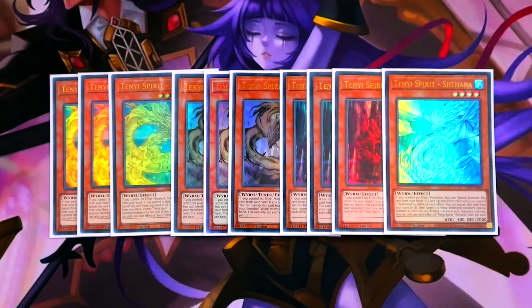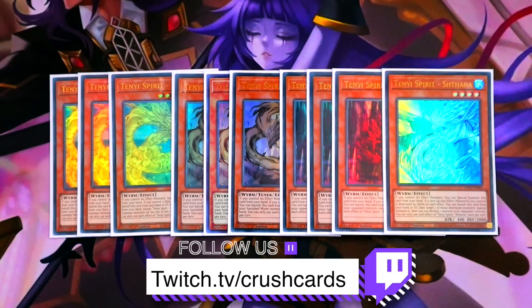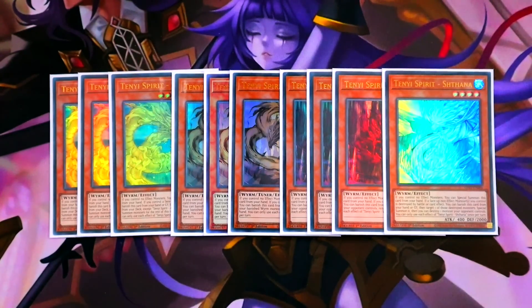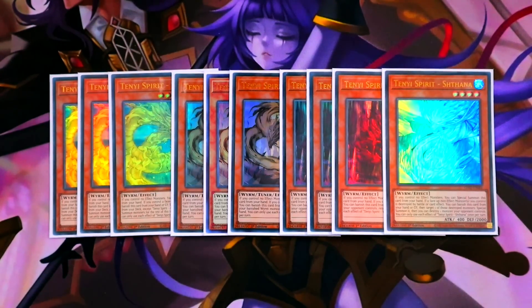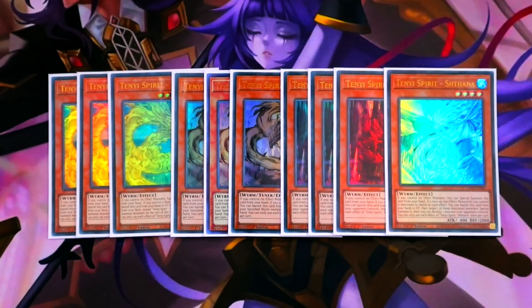All of the Tenyis have an effect in hand where if you control no effect monsters you can special summon them from the hand. They also have a secondary effect where if they're in the hand or graveyard and you control a non-effect monster you can activate their effect, banishing them for cost. Ashuna specials any Tenyi monster from your deck; Adhara adds any banished Wyrm monster back to your hand; Vishuda targets any card on your opponent's field and bounces it back to their hand. Shatana's effect is: if a face-up non-effect monster you control is destroyed by battle or card effect, you can banish this card from your hand or graveyard, then target one of those destroyed monsters, special summon it, and destroy a monster your opponent controls. Note: Shatana is level four and Adhara is a level one tuner.